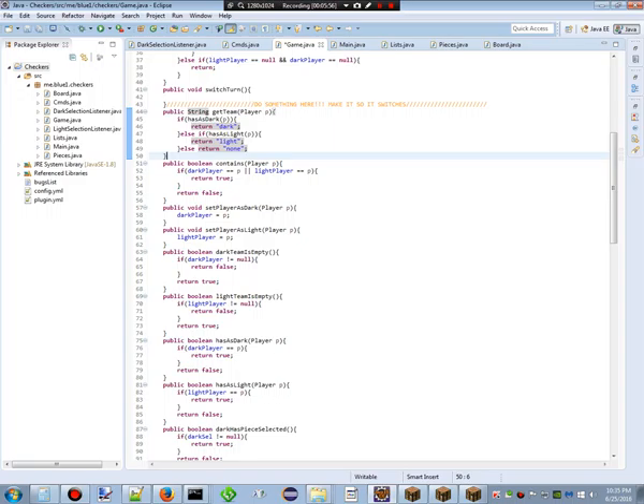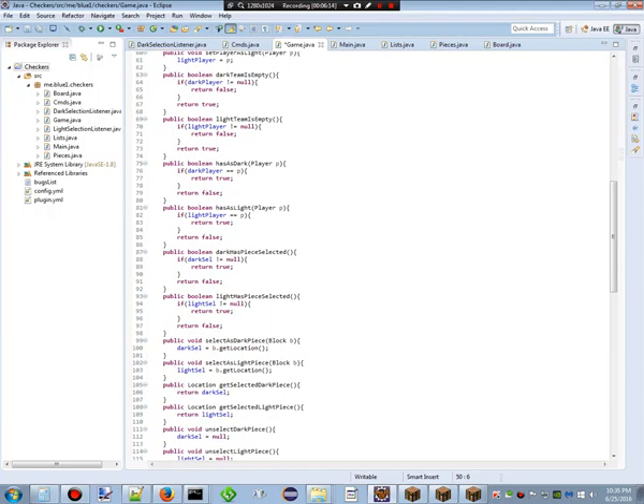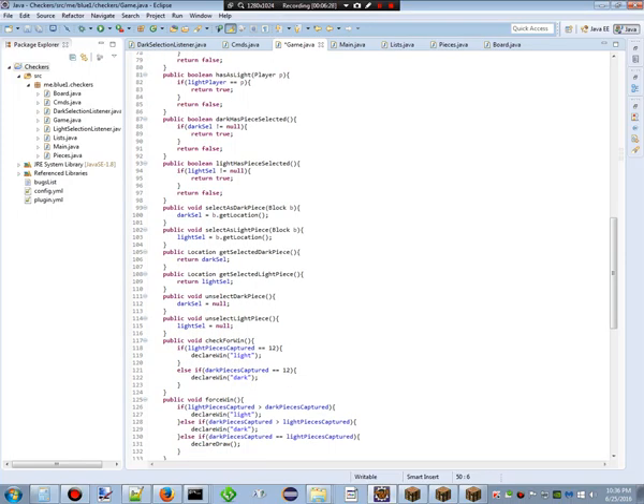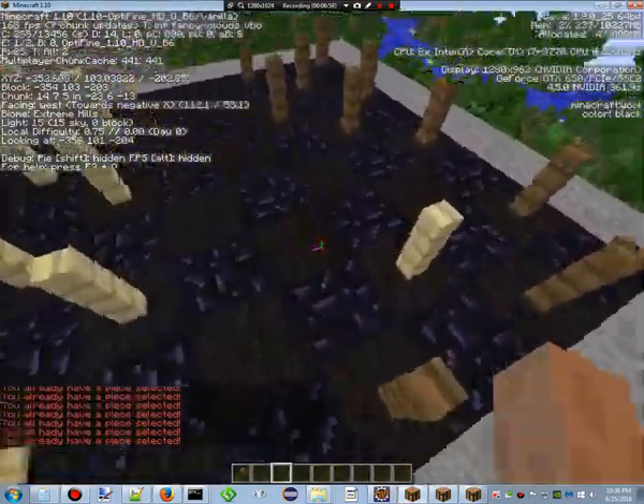We've got 'get team' — it returns the team the player is in, which will be useful for scoreboards. We've got 'contains' as a boolean, 'set player is dark', 'set player is light', 'dark team is empty', 'light team is empty', 'has as dark', 'has as light' — both booleans. 'Dark has piece selected' checks whether the dark team has selected something. Then 'select as dark piece', 'select as light piece', 'get selected dark piece', 'get selected light piece', 'unselect dark piece', 'unselect light piece' — all this stuff. Then 'check for win', 'force win', 'declare draw', and 'jump' — which is what I was just working on.